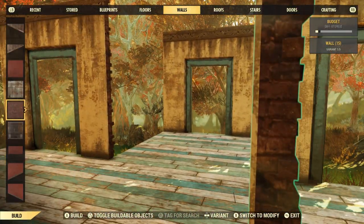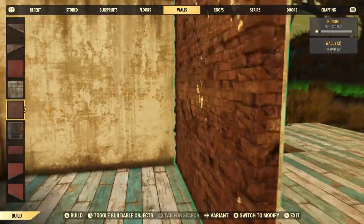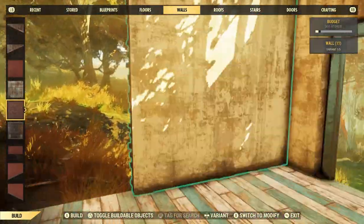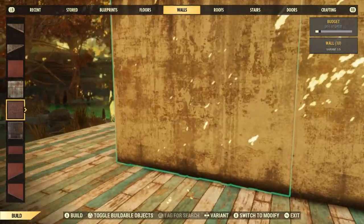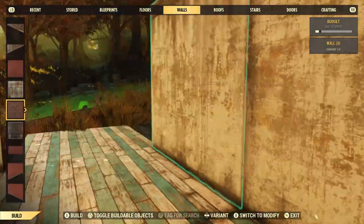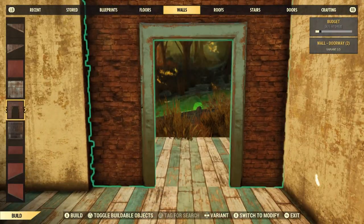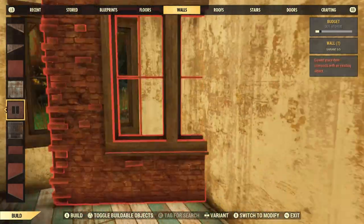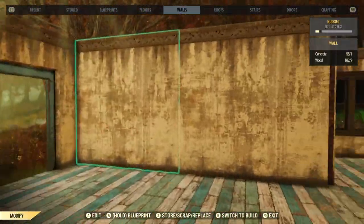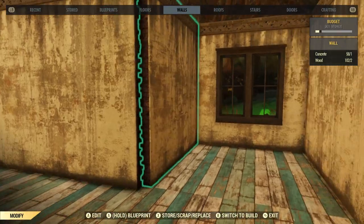I'm pretty pleased about this one actually. This one has quite an elaborate roof on it which I'm especially happy about. It might look a little bit different than how I remember it, which is not a problem because I can go back and tweak some bits. I do love mixing the wood tab with the stone tab. My slight issue with all the other sets other than the stone tab is that this is the only one that actually has some decent walls.